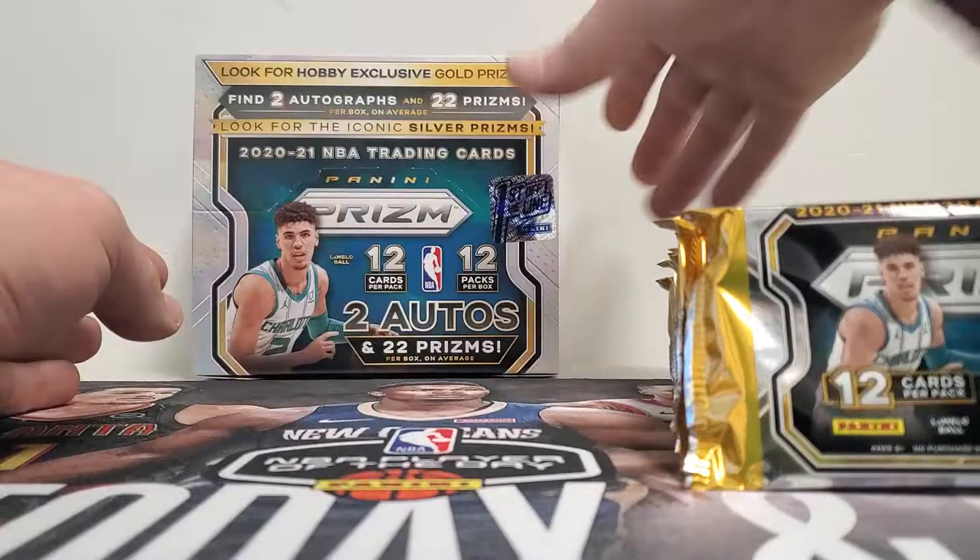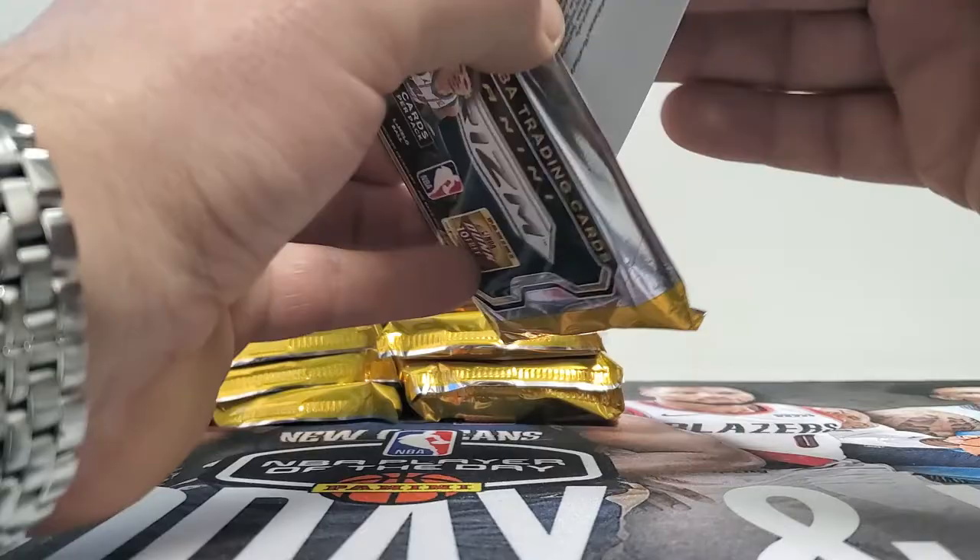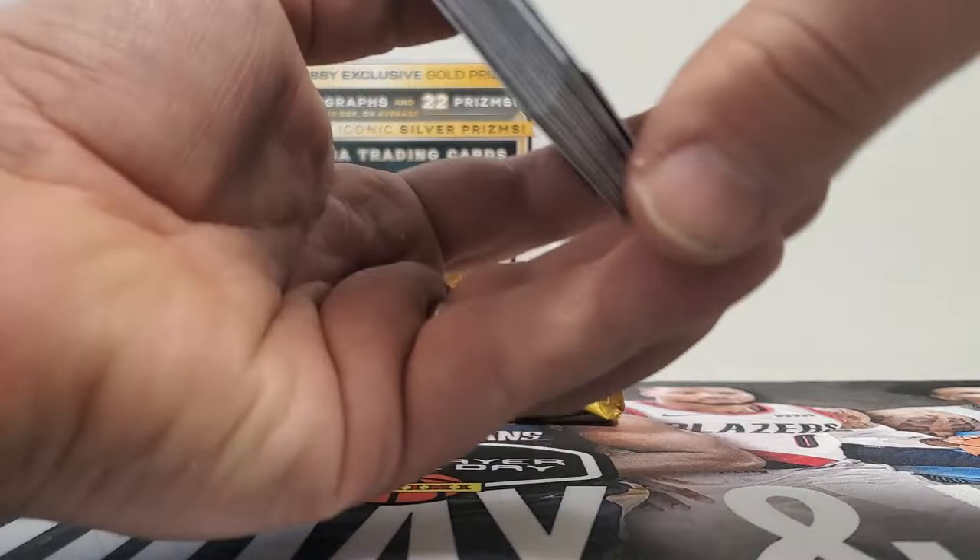You get all sorts of stuff: two autos per box, 22 Prisms, and a numbered one-to-seven first off the line card. A couple other items also make it worth your while. Prism's always fantastic.